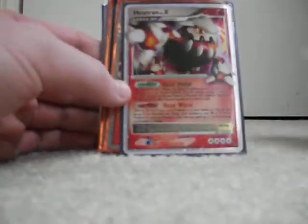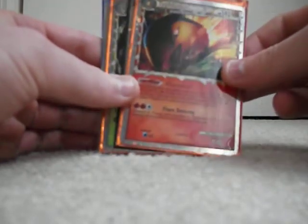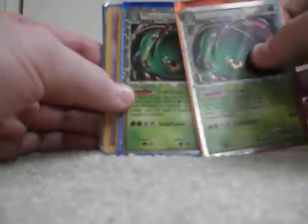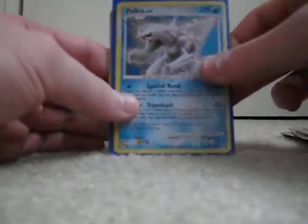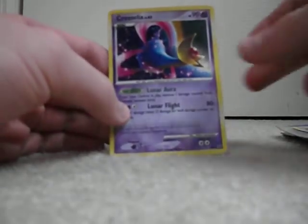So those were the rare energy cards. Next off, I will show the promo cards that I have, and I will show the names of these. Arceus Promo. Heatran Level X Promo. Typhlosion Prime Promo. Feraligatr Prime Promo. I've got two of these Meganium Prime Promo cards. Entei Promo. Mew Promo. Palkia. Dialga. Another one of the Arceus. And then Cresselia. So those were the promos.